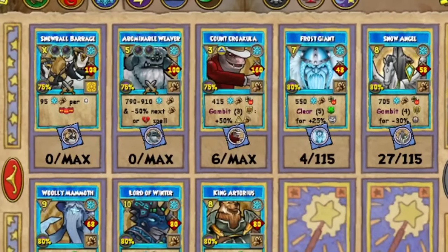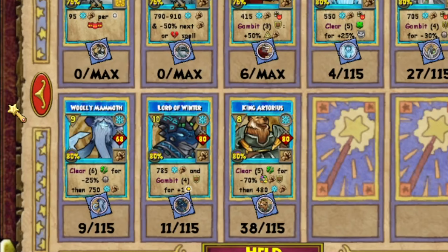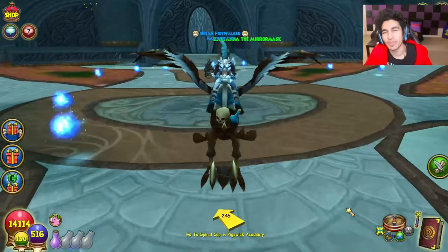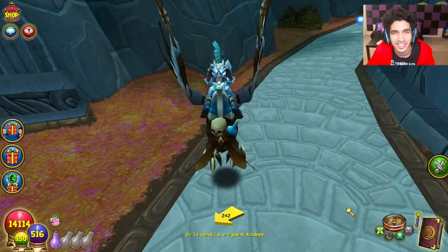It's been about 24 hours since Wizard101's latest Spellman update dropped. I've been going crazy, and today I thought I would share all the ways to get the new Spellmans in this update. I've done a couple of streams since this update dropped and this is a question that everybody's asking: how do you get these new Spellmans that just got added into Wizard101? Here's absolutely everything you need to know.